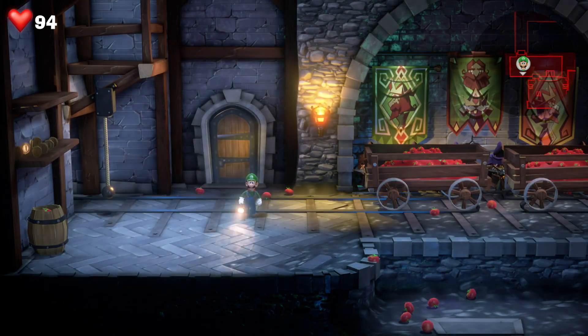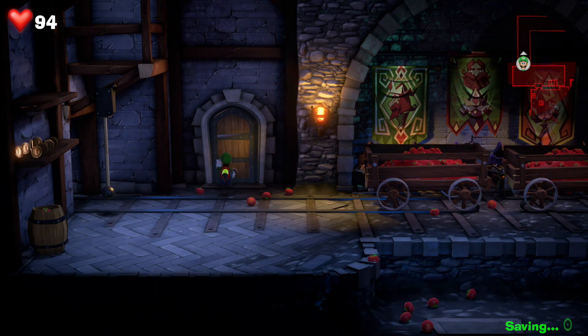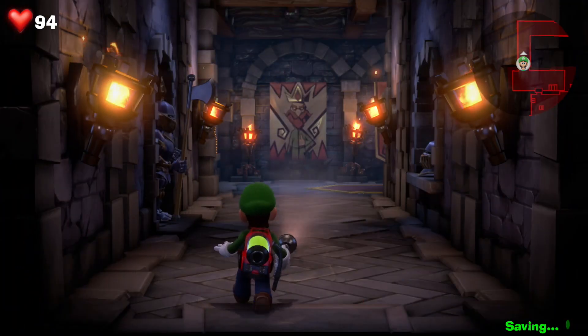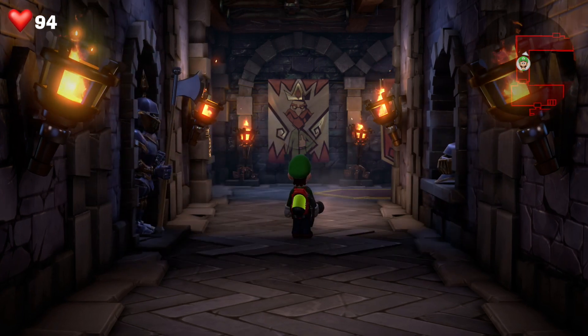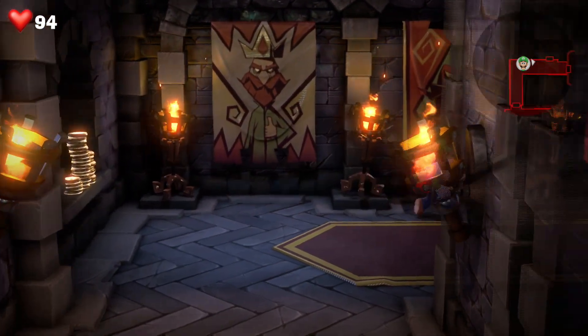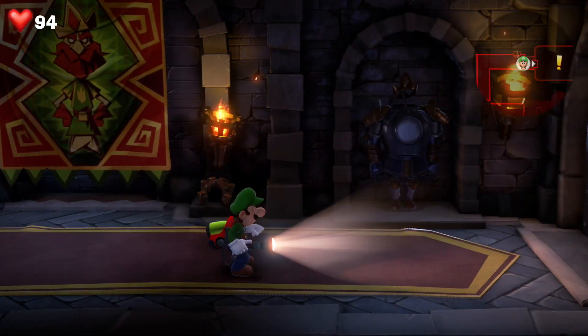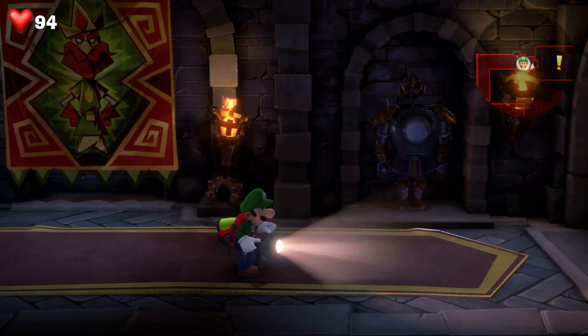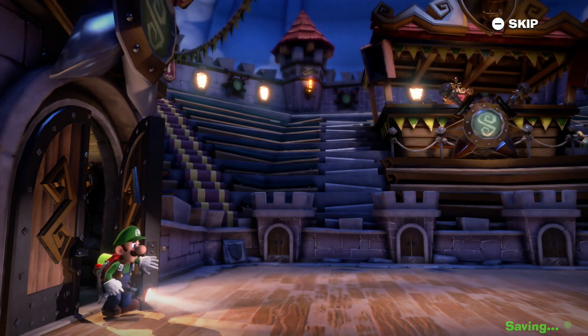Now we're actually on our way to the boss battle. In the next part there's an Indiana Jones kind of thing happening — some blades will slash across so watch out for those. We need as much HP as we can for this boss battle, so dodge the blades and then head on through. We're in the main arena, ready for the boss battle.